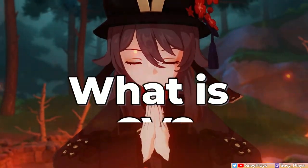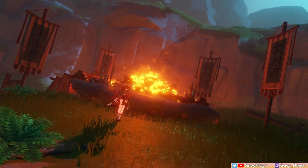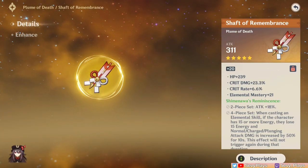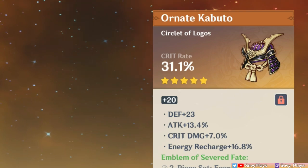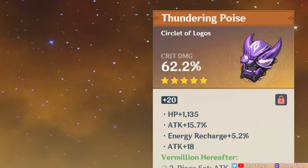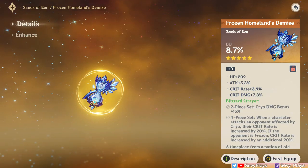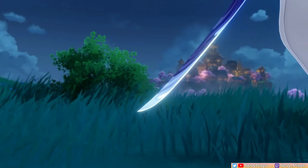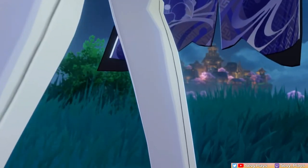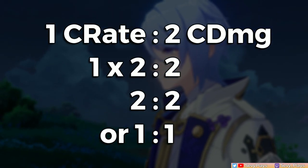I think many of you are already familiar with the concept of CV, so feel free to skip to the next chapter. But here's a quick primer if you aren't. If you notice how crit stats roll, it always follows a 1-to-2 ratio of crit rate and crit damage respectively. For example, a max leveled crit circlet has 31.1% crit rate or 62.2% crit damage — the crit damage is exactly twice the crit rate. Knowing that, we can get their proportionate intrinsic value, which we can now refer to as crit value or CV.